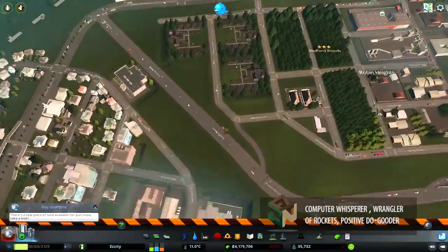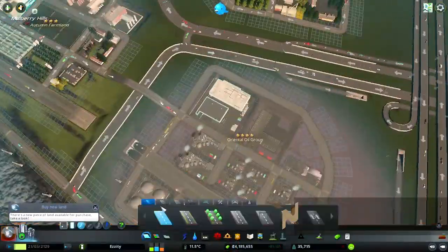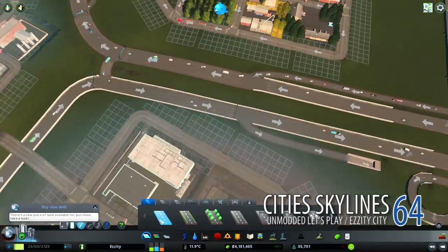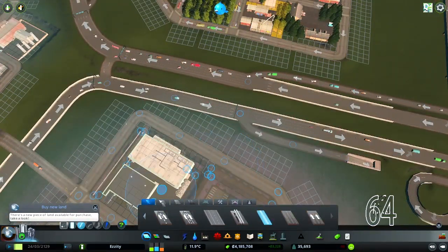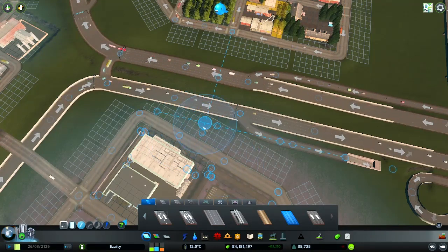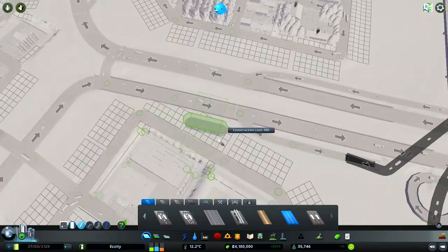Hey everyone, welcome to another episode of Let's Play Cities Skylines, a modded series. This is the river on map and we're playing on AsityCity. Welcome to episode 64 and you can see what we're doing is fixing this rather long interchange.